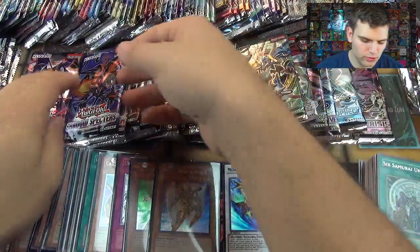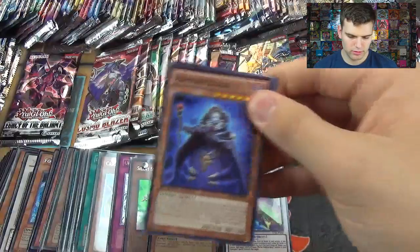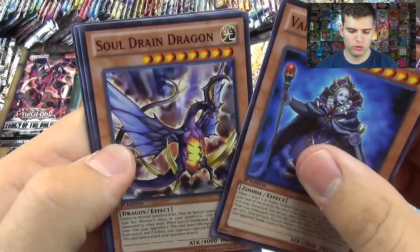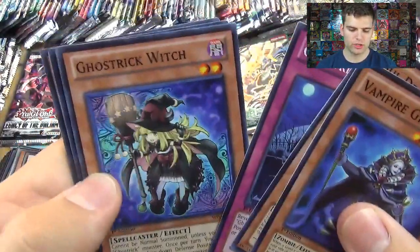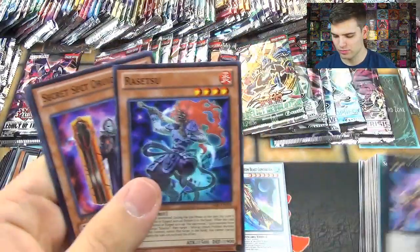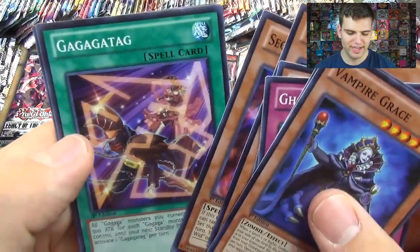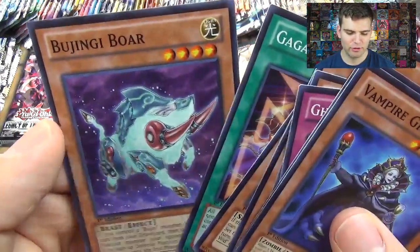Now let's do Shadow Spectres. We got Vampire Grace, Soul Drain Dragon, Ghost Trick Vanish, Ghost Trick Witch, Number 65 Yin Buster. Secret rare Druidru. And Ga Ga Ga Tag.